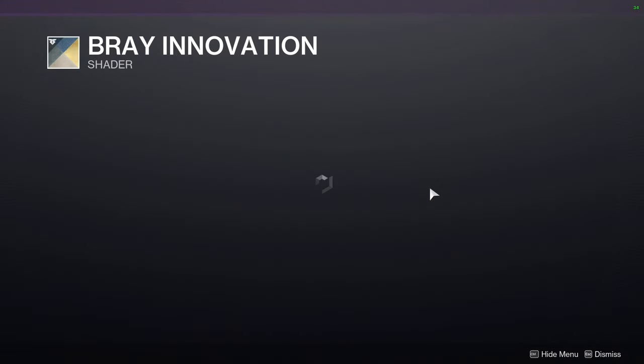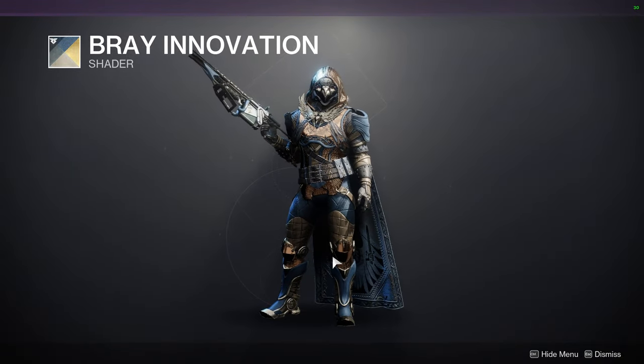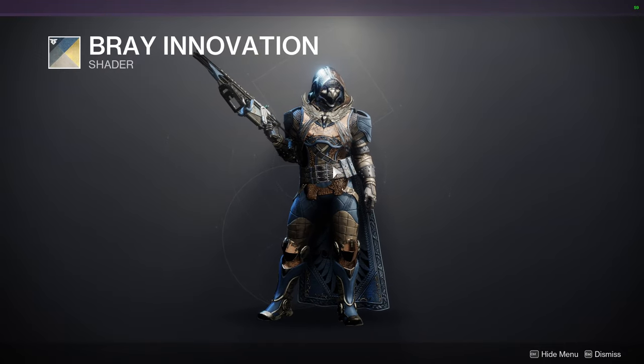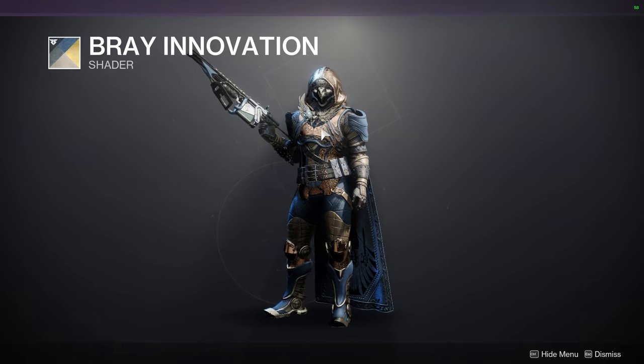We have Bray Innovation, which I definitely would recommend as well — this is from Warmind, so quite a while ago, and it looks really cool with this. Be aware that there are a lot of secondary colors in here, specifically the chest piece. That color right there is a secondary color; the main color is this blue right here. So if you like that other color, that is an off color.